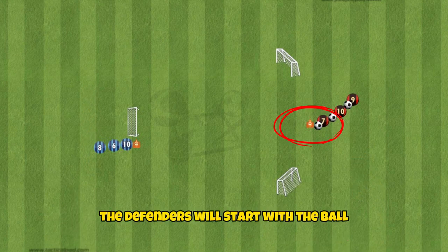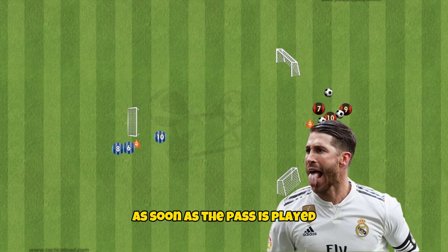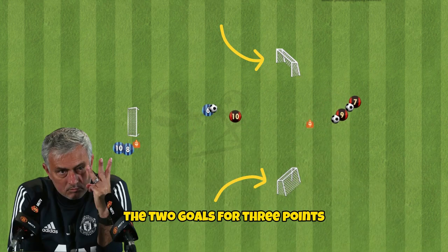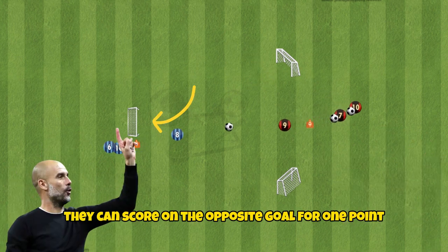The defenders will start with the ball and pass to the attacker opposite them. They can begin to press as soon as the pass is played. The attacker must try to score in either of the two goals for three points. If the defender is able to win the ball back, they can score in the opposite goal for one point.